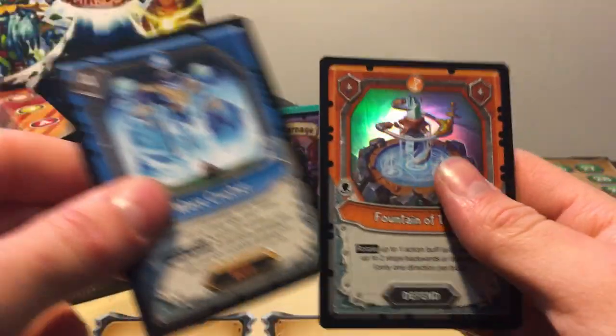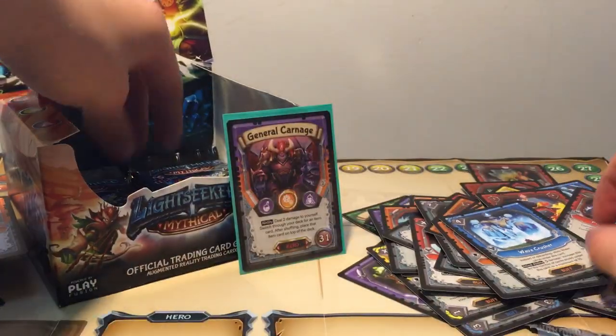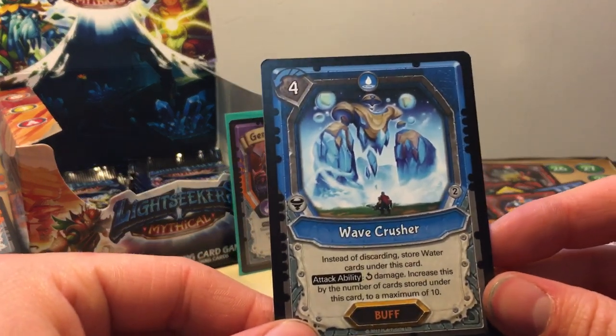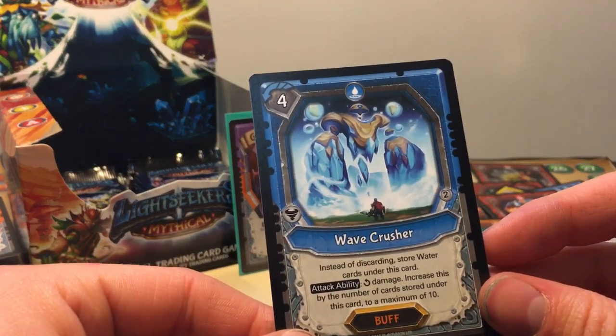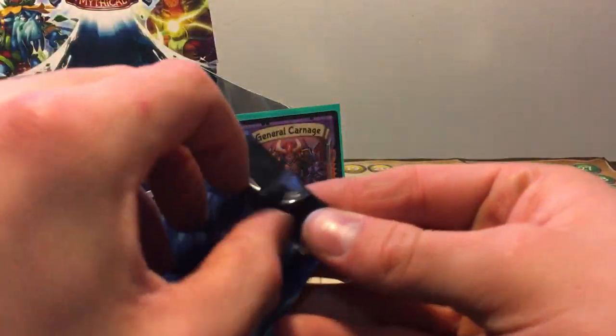Umbron Infant, Assassin's Guild, Wave Crusher, and a Fountain of Time. Not terrible. Instead of discarding, Stonewater cards store under this — attack ability, damage to increase this — number of cards stored under this, maximum of 10. Not terrible.